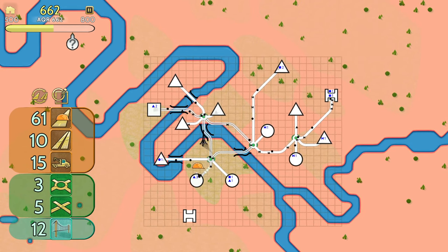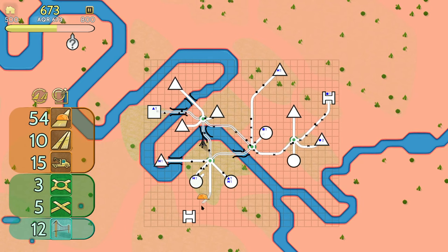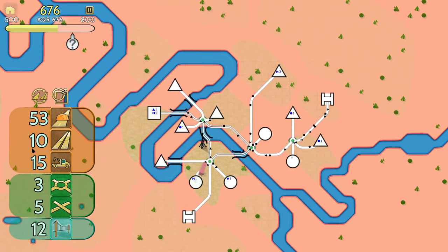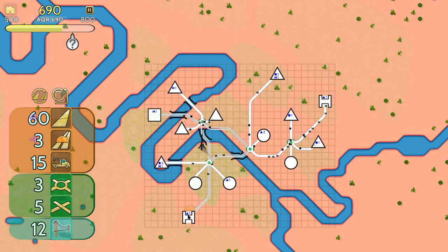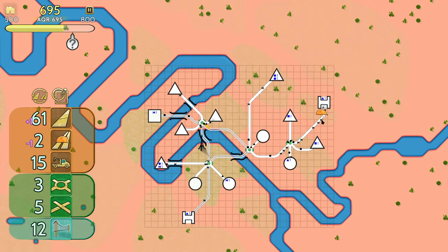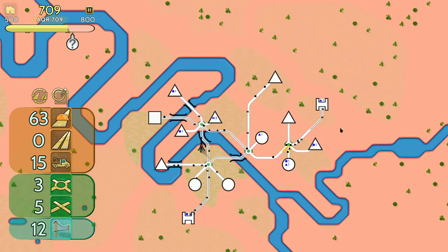Let's move this guy just up one that way. Hopefully the options of two hospitals on the two different sides of the map make this sort of appealing for guys to go either way there.